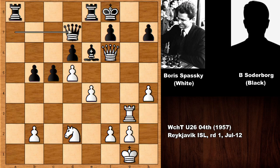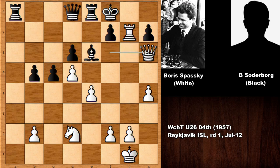Queen to e7 for extra defense, rook in, and queen to e8, threatening discovered checks to the king. So we have king to e7 — escaping, running away. But in this position white has a very strong move, and after that move the Swedish chess master resigned. Can you guess the next move for Boris Spassky?